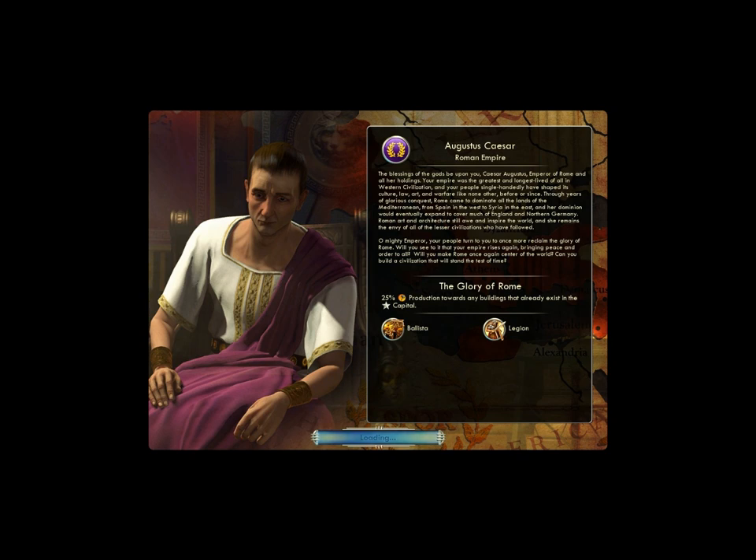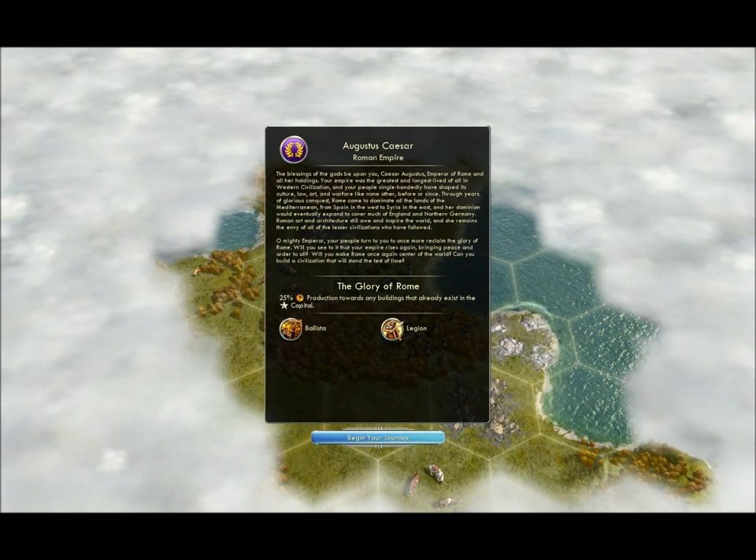Now with Rome, what you really want to do is get a lot of cities, because you want to use your unique ability as much as possible. I find between three to five is the sweet spot, so about four is probably the best amount.